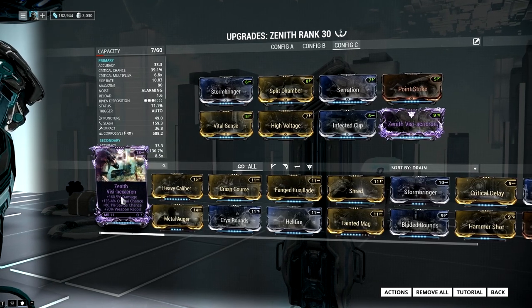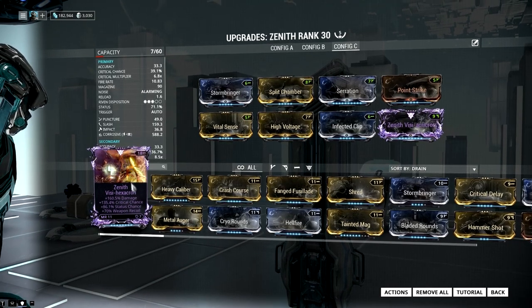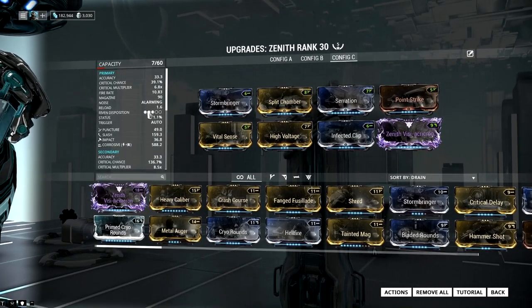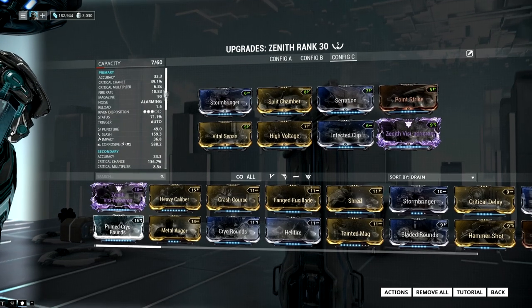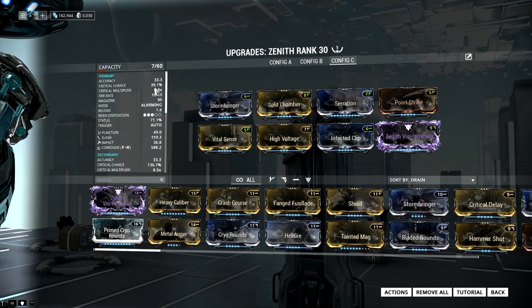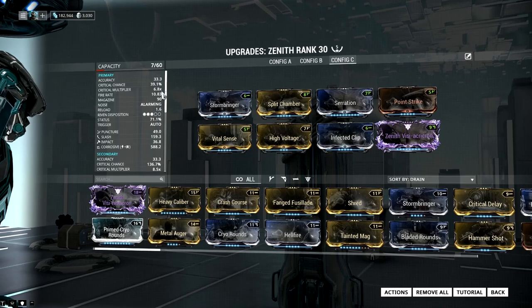This is my Riven mod — pretty decent. Damage, critical chance, and status. All desirable stats on a Zenith, because the primary is high status and the secondary is high crits. And you can pretty much set up a really good crit build on the primary mode as well, so it's pretty nice and powerful.